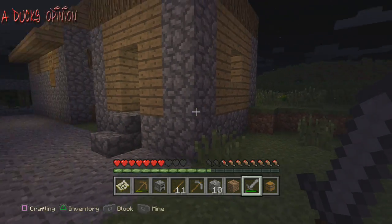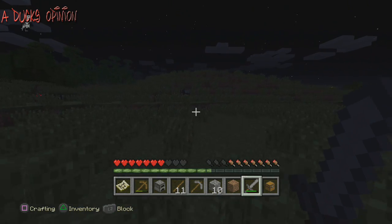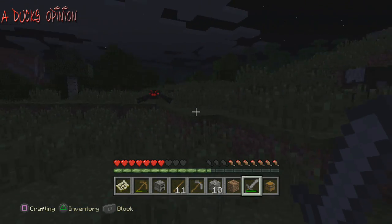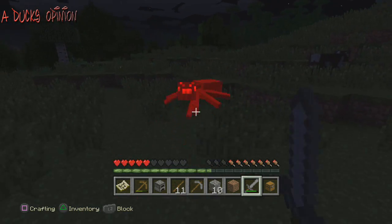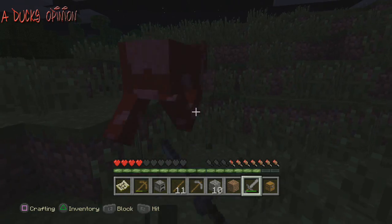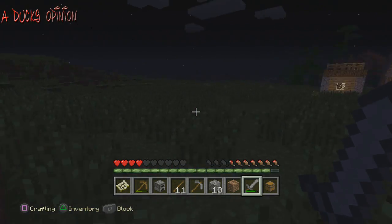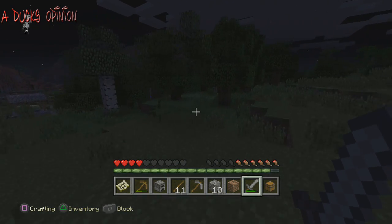My first battle with zombies on PS4 Minecraft went kind of well! I see food over here — I'm gonna kill some cows. I need to get more wood so we can burn it and create charcoal. Spider — what's up, what's up spider! It hit me pretty good. I don't want to fight anything else; this is gonna kill me.